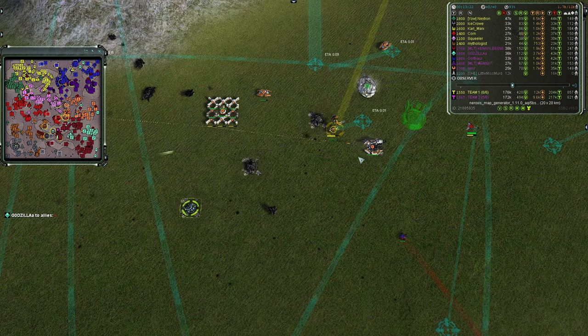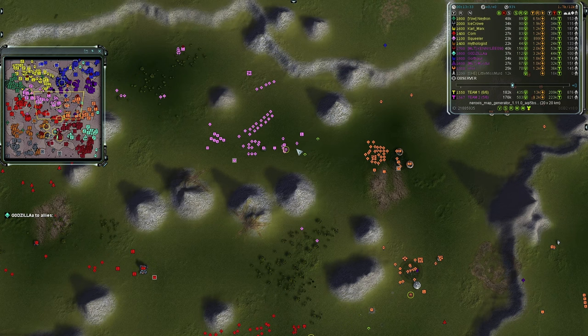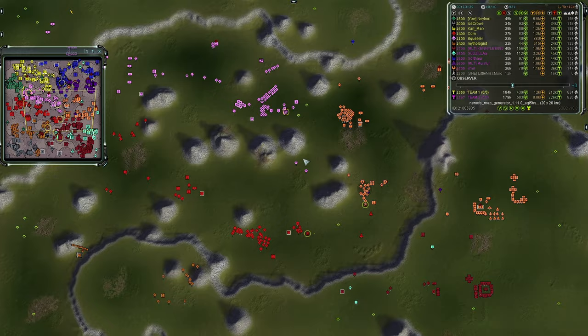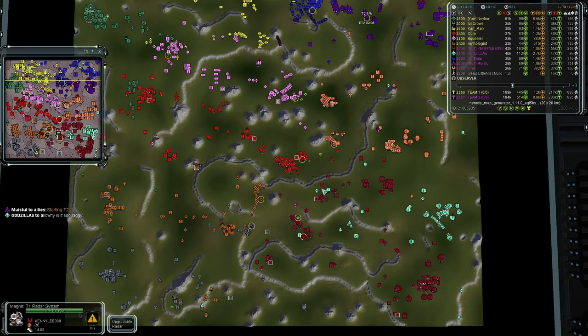Both UEF players on Team One are slowly squeezing the life out of Team Two's middle lane — just PD creeping forward. Not looking good for Team Two. I wouldn't be surprised to see an artillery build on the southern edge or a player rotate to assist.